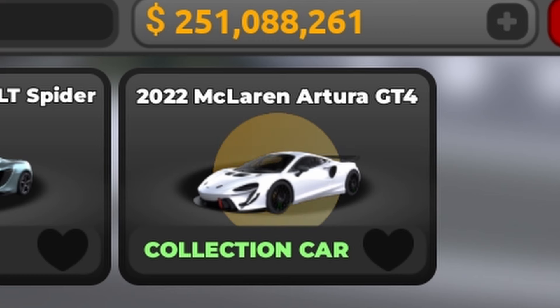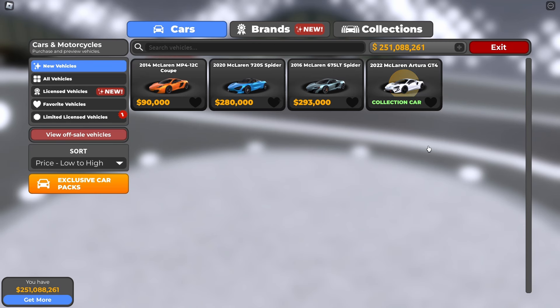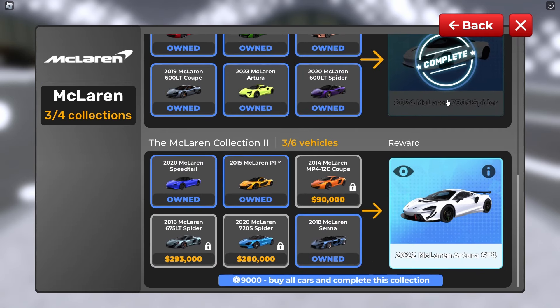This is the 2022 McLaren Artura GT4. Now, in essence, how do you get the collection car? Well, some people know and some don't. So if you don't know how to get the collection car, basically you want to go to Collection over here and click McLarens, then scroll all the way down.